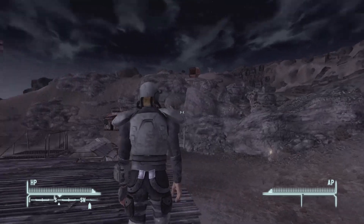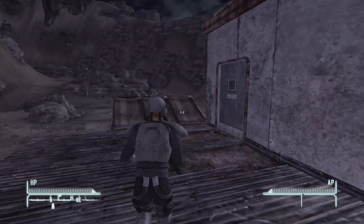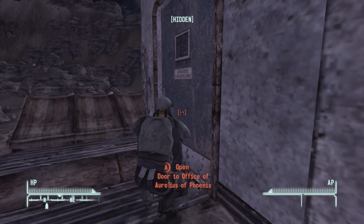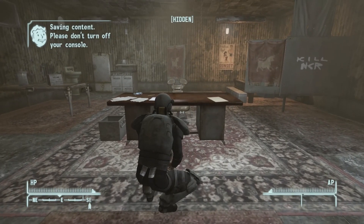To get this item you will have to steal. You're going to come up to this main building, and we're going to crouch, and you're going to come into the office of Achulius of Phoenix. Once you come in, I recommend doing this at night because you do have to steal.